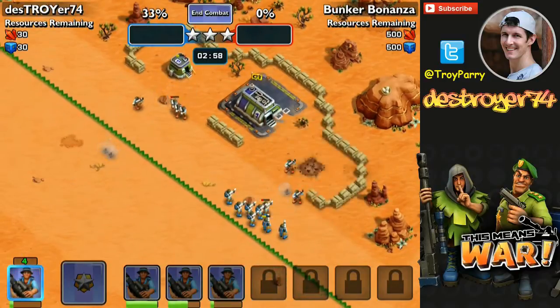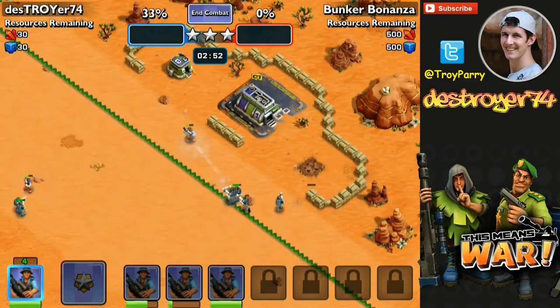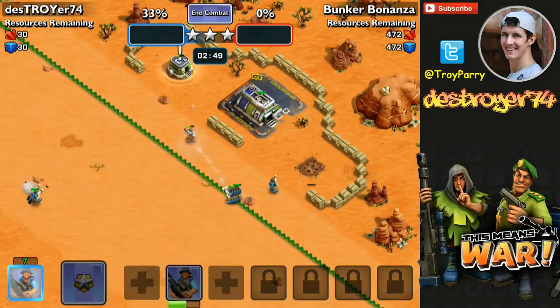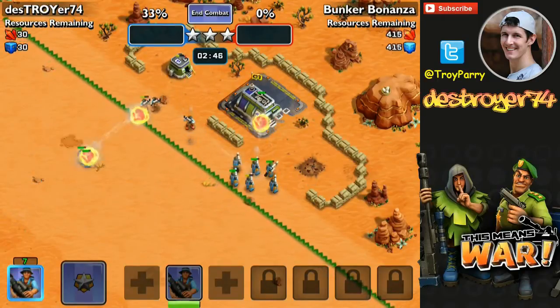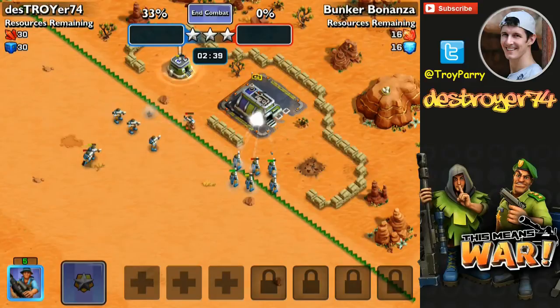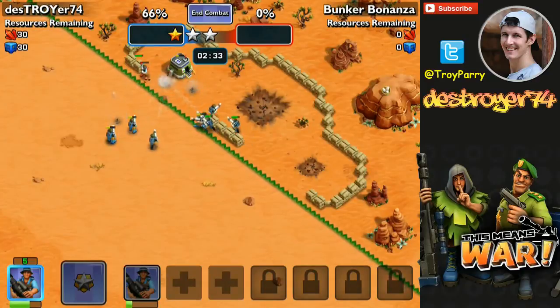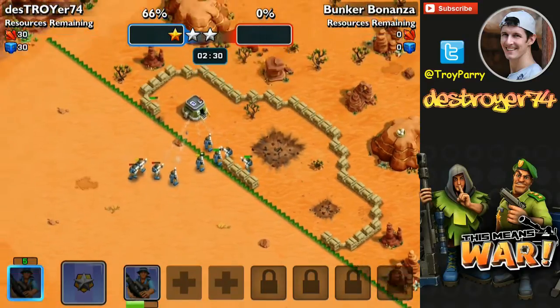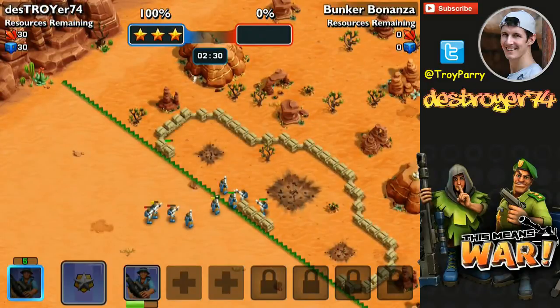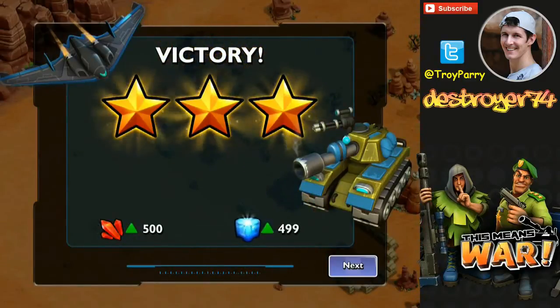Once my rocket troopers start dying off, you'll see in the bottom left corner that they start recovering and I can drop more of them. The enemy rocket troopers are also running towards my village. You can choose to drop some of your own troops to kill them off, or even better, just leave them to walk through and let your own base defenses kill them off. These rocket troopers are more expensive to produce, they do have longer range and higher damage per shot, however they weren't the best troop to use here.